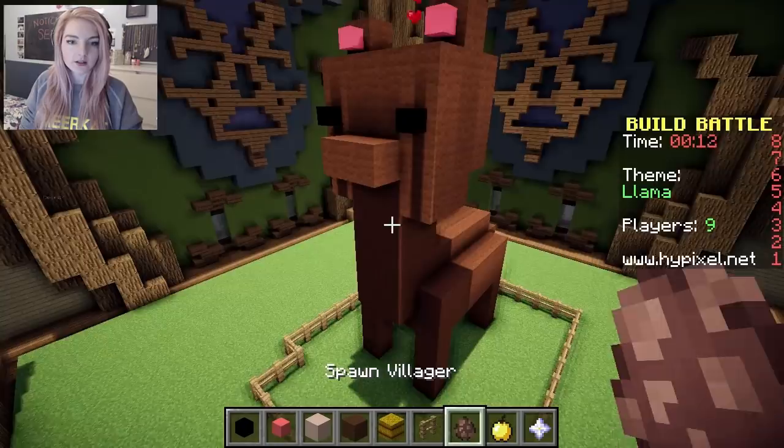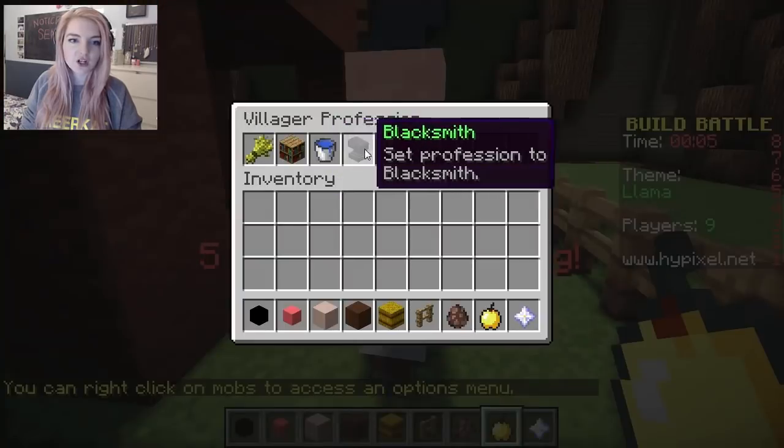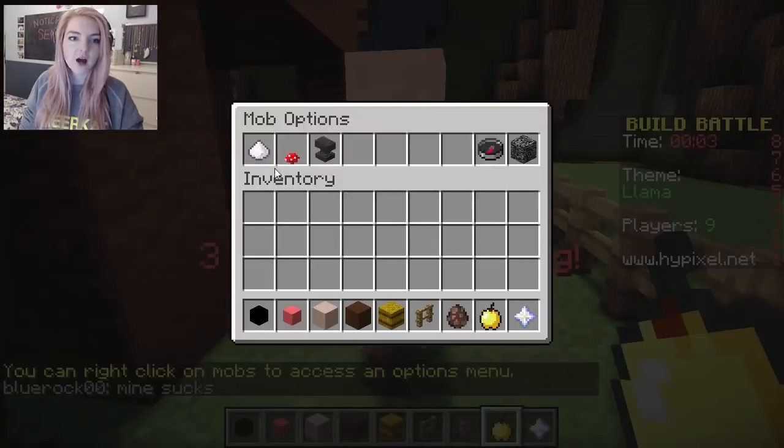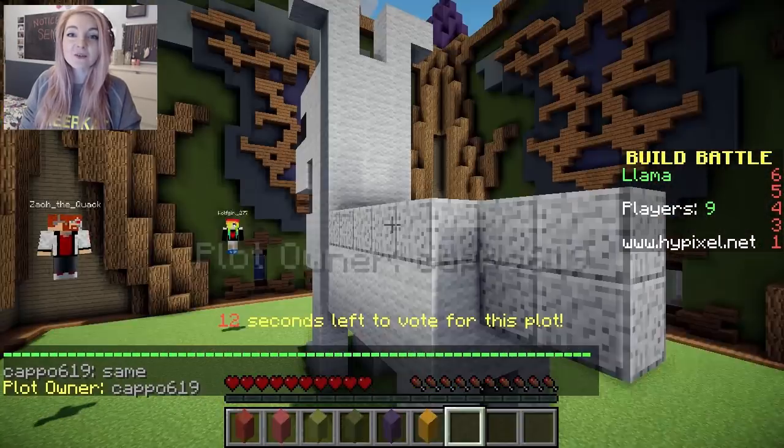Maybe a villager? That's his like... guide. Here we go, there he is. Villager profession — we'll change him to a farmer! Ta-da! It's his llama! OK, let's see everybody else's llamas!